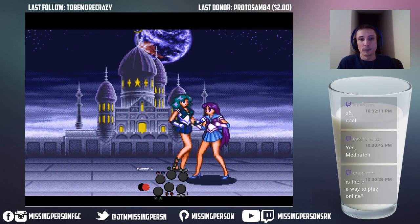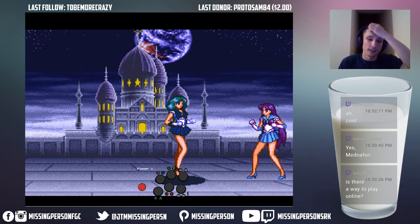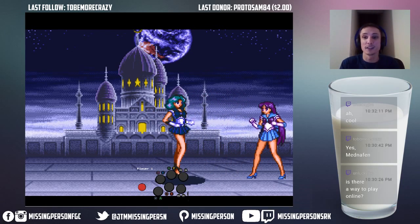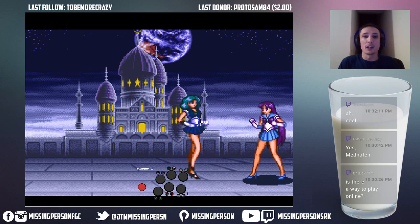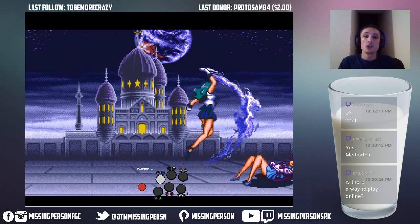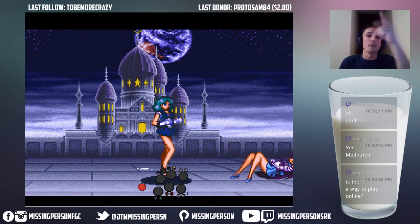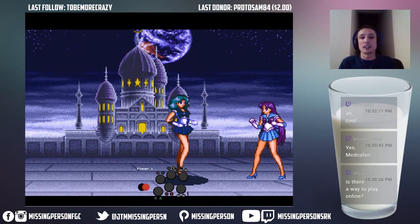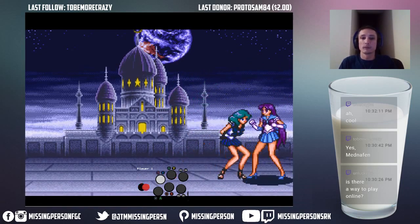I'm going to show off Neptune now. If you want a Shoto character, it's got to be Neptune. She's top three. She's got a DP and it is DP motion. Her fireball is quarter circle back instead of forward — it arcs down. She can do the fireball trap like Ryu and just keep spamming it, as long as you do light. Light specials recover very quickly, but heavy ones recover very slowly. If you whiff, it's so easy to punish.